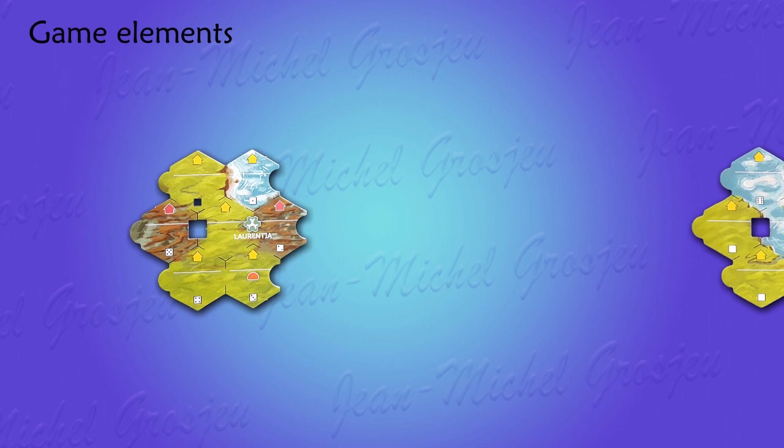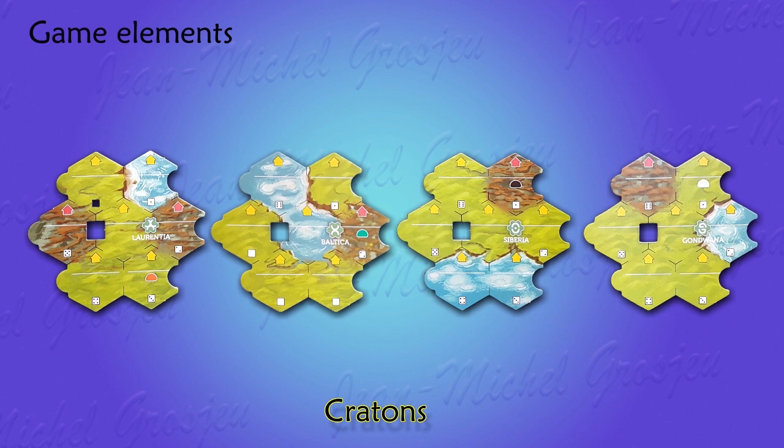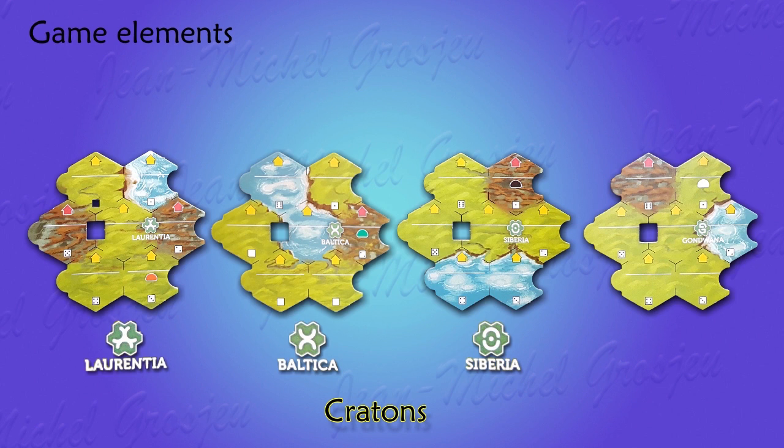We've just landed on Earth 450 million years ago. Its landmass is made up of four cratons — a geological term for a chunk of crust drifting around because of tectonics. There are four cratons named Laurentia, Baltica, Siberia, and Gondwana, each identified by a small symbol.